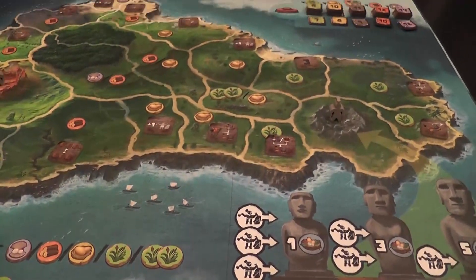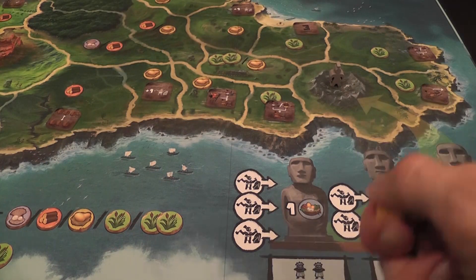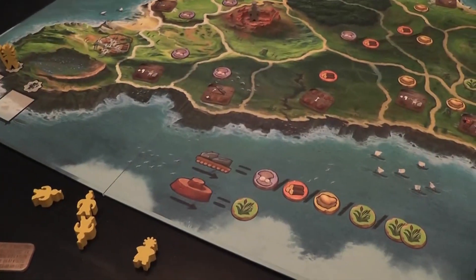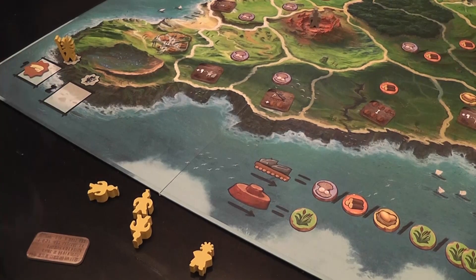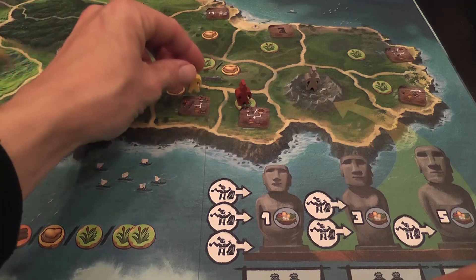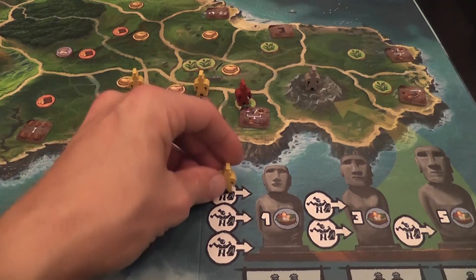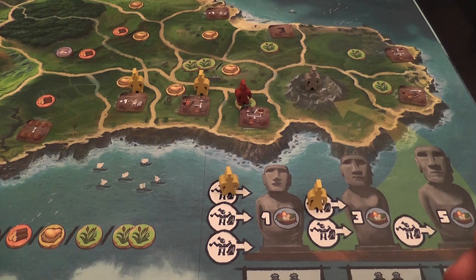So, the first phase of the game — this is a worker placement game — all players will place their available workers on the board. You place one, the next player places one, and so on until they're all placed. The shaman can only go in that one spot, so if you place the shaman there early on, you will get to place your token in an advantageous position when it comes to turn order. But that's all the shaman does, so it's a matter of opportunity cost. If you place workers on the island, they will later be used as transporters. If you place them in these spaces here, they will activate as workers later. You don't start with all of your workers available at the beginning of the game.